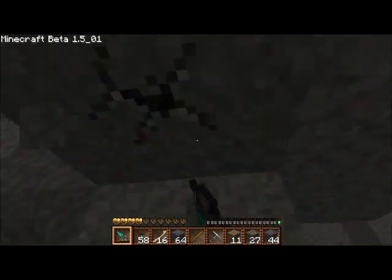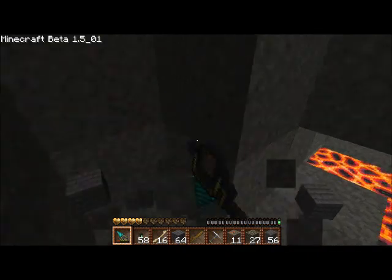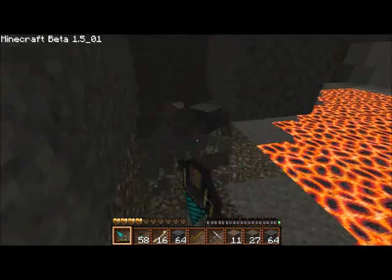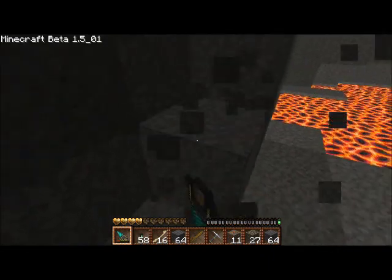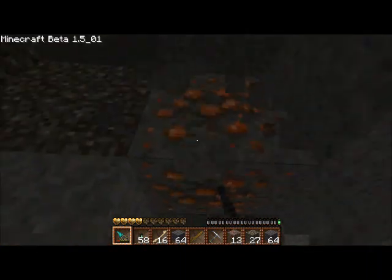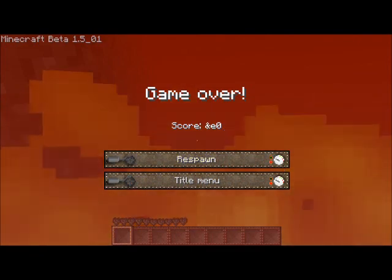Lava! Usually with lava comes diamonds — we'll find out. Let's see if we find anything nice, or maybe an entrance to a dungeon. We need dungeons — give me dungeons! I'm getting plenty of iron though, and I'm not complaining about that. You know what, I'm just gonna end it here — I'll see you guys next time.